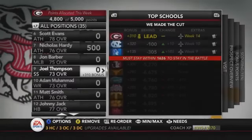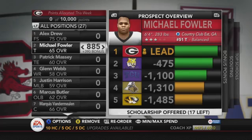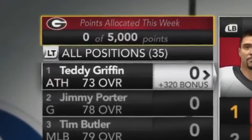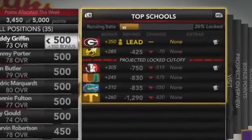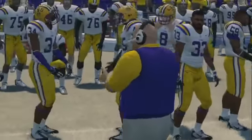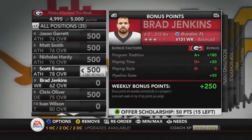In NCAA 14, I expect that same process will be done but it's going to be handled by the artificial intelligence behind the game, which will automatically focus on what qualities of your team and program need to be emphasized when recruiting certain players. My belief is that more importance is going to be placed on your coach and his skills — you'll obviously be able to upgrade different recruiting abilities and build up your program by winning.